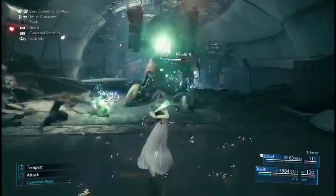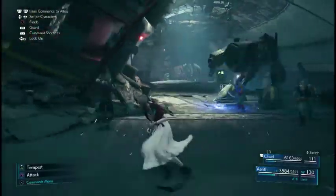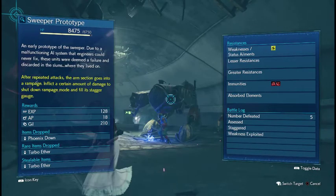Number 3: once you assess an enemy, you don't have to reassess them to see their weaknesses again. Just touch the touchpad button and it'll come right back up, even if it's a different battle.